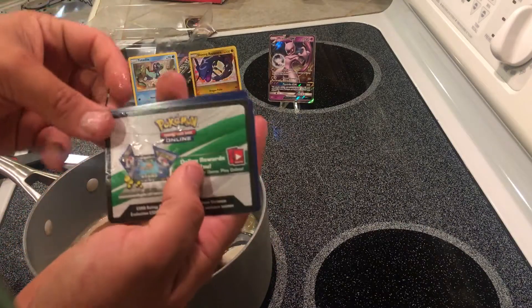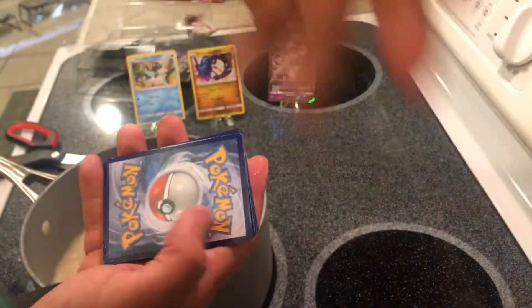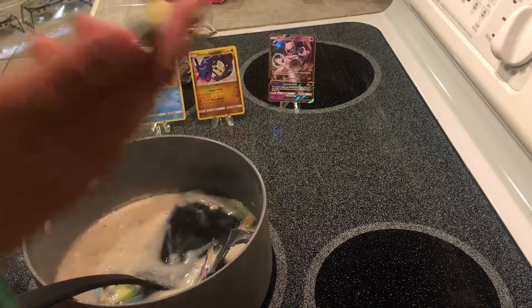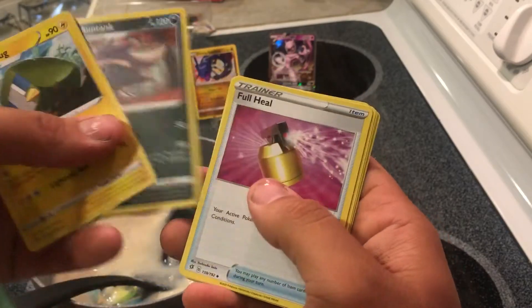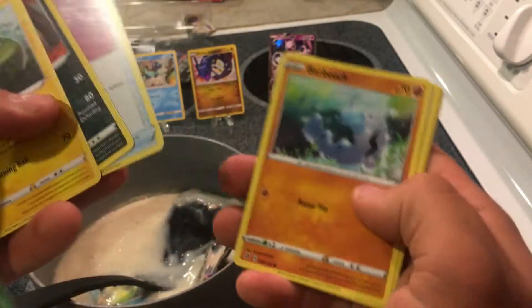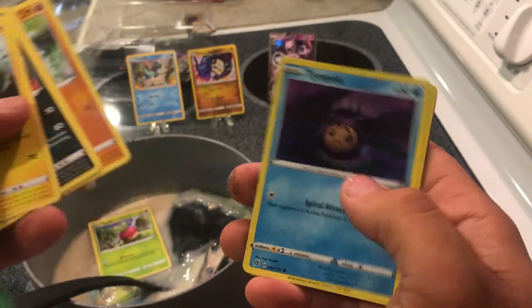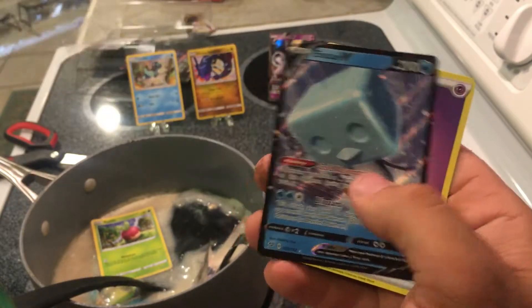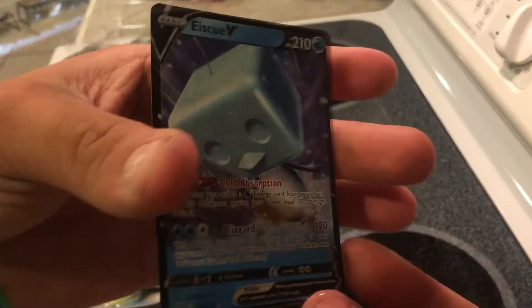So we got a white code — I would be so mad if something good is in this pack. Charjabug, oh my god, Skuntank — there's something good in here — Full Heal, Brozong, Sableye — that needs to go in there — Diancie, Trubbish, and a Skarmory. And honestly I'm surprised it didn't get messed up. Wow — see, that's why you cook the packs, to make them... good pulls come when you add heat.